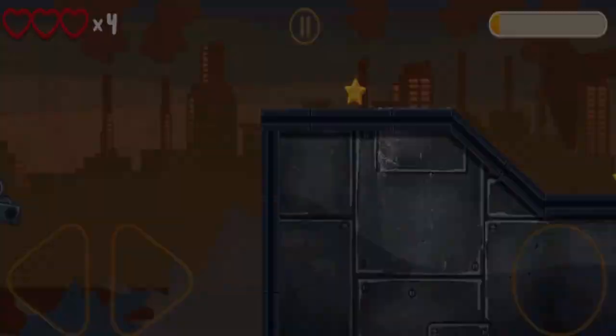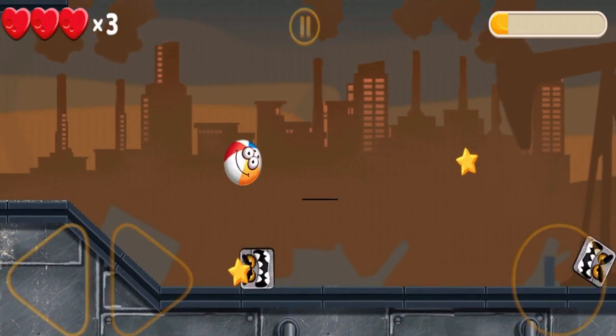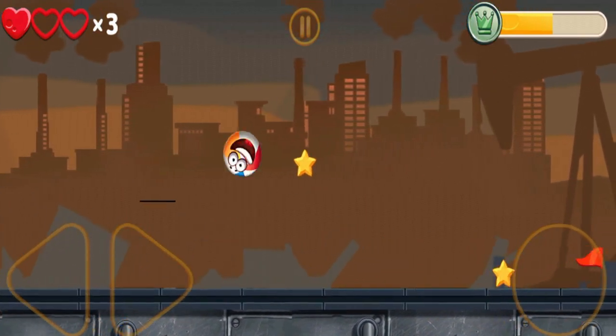But watch out for the mischievous Boss Box Bummers — the sneaky villains of our game. These naughty boxes try to block Wolfram's way and make things a bit tricky. But with your gaming skills, you can outsmart them and keep our hero bouncing forward.